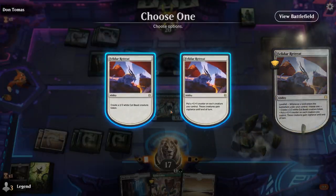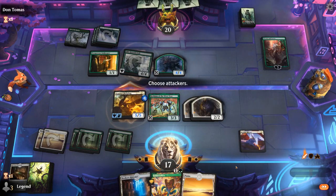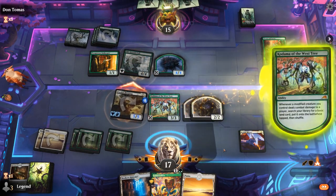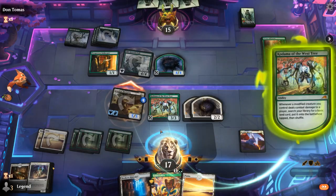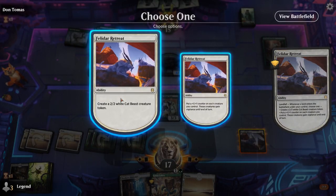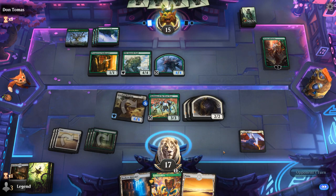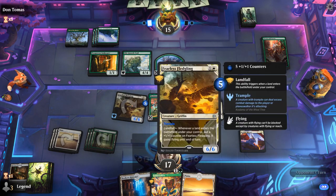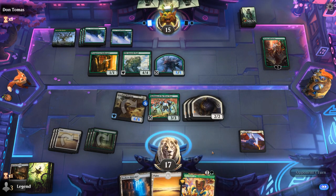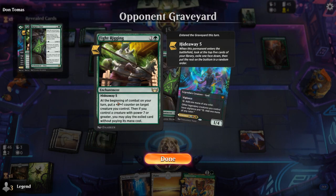That goes face, tramples because it's a modified creature thanks to Kodama, and enables landfall again. I'm happy making another Felidar, and next turn we can start pumping the team. Yeah — very awesome start of Fledgling into Kodama, great to see that in action. Don't expect too much removal for Felidar Retreat.